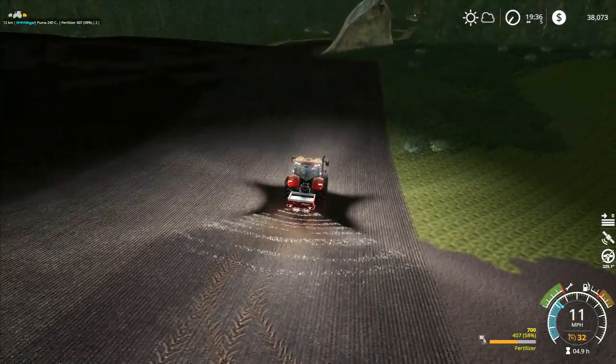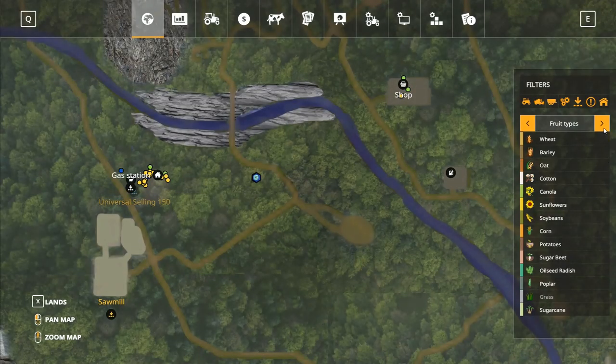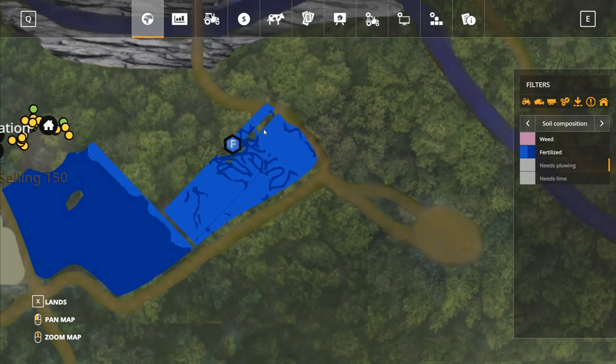We'll just very quickly finish this little bit of fertilizer spreading down this side. If we have a look on the map, we can see it needs lime and that bit needs plowing — but those don't matter when it comes to grass. We just need to wait for the grass to grow a little bit.